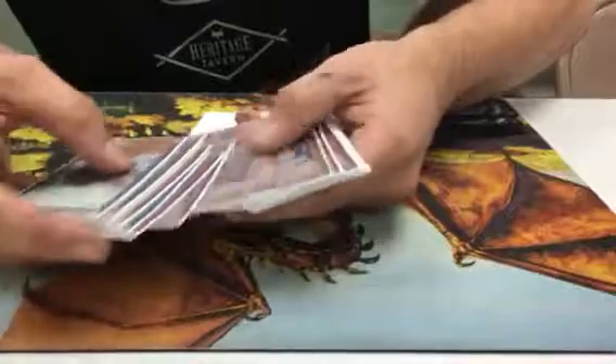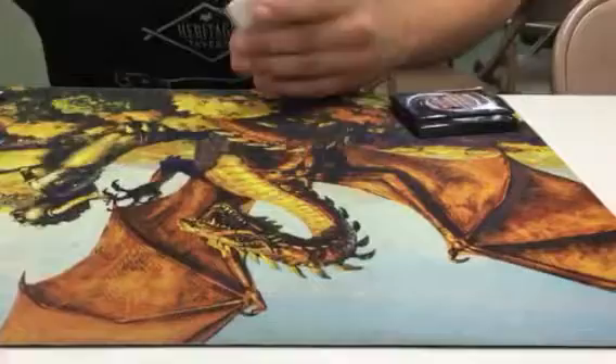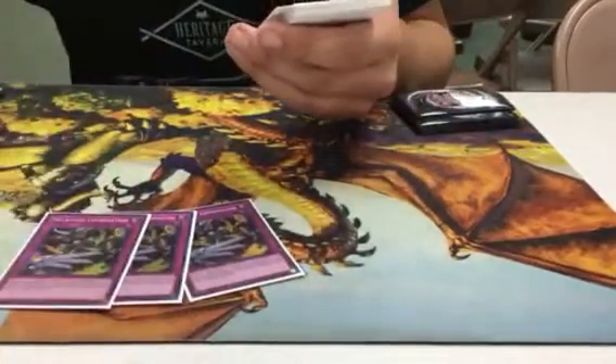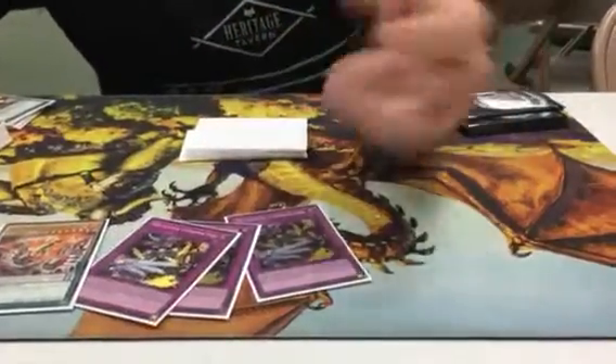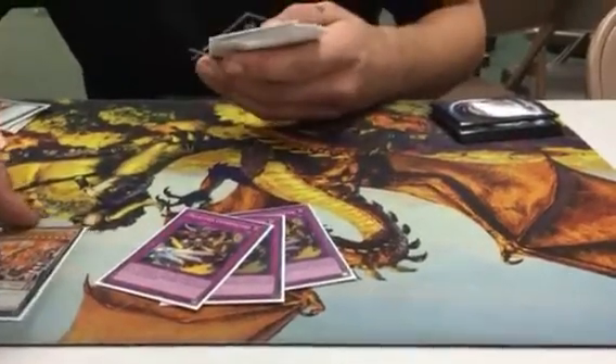The plays are just ridiculous that you can pull off. I mean, you can triple loot Baxia one turn. You gotta play the three Metal Foes Counter — otherwise you can't activate any of their effects. You pop your Yang Zings to set the combination, trigger your Yang Zing from the Graveyard to Special, and it's busted.